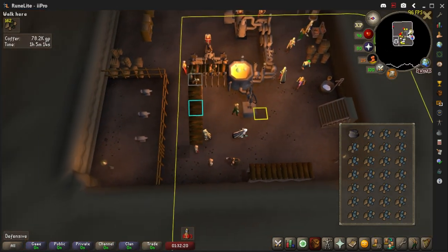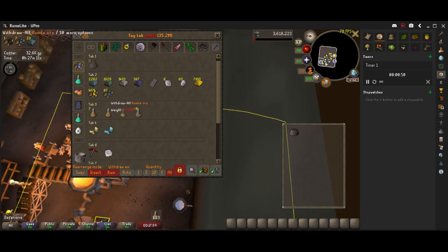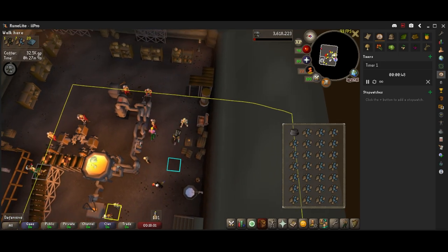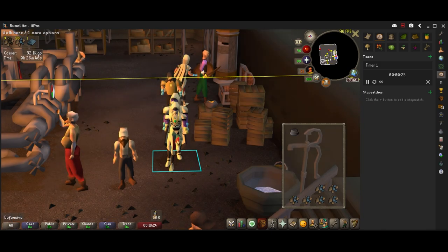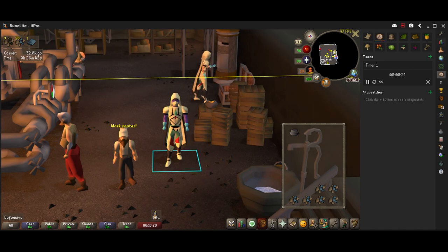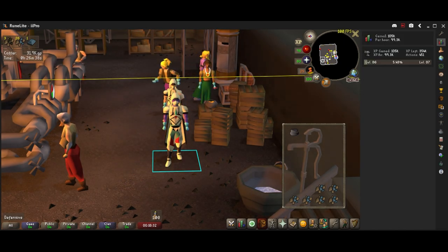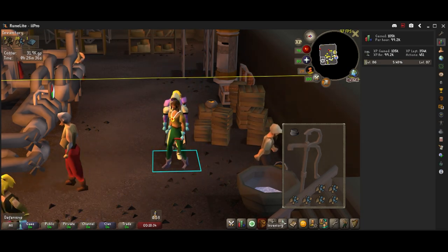With about one minute left, we're basically out of materials. With 27 seconds left I've run out of materials, and we have gained 105,000 XP in this hour of making rune bars.